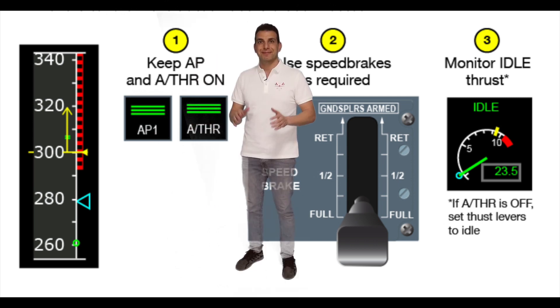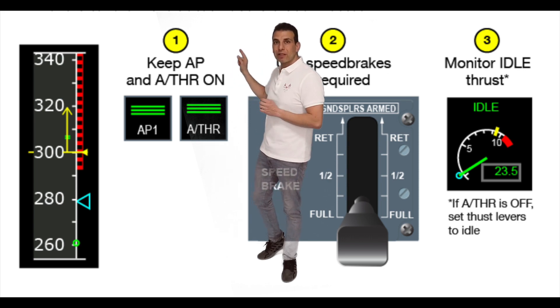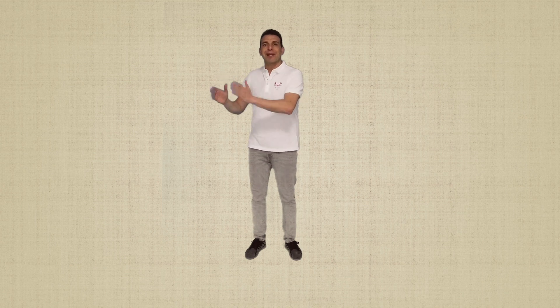Smooth application of the speedbrake is required to avoid VLS and maximum selected speed increasing too fast. Keep in mind that when reducing the speed selector on the FCU, the minimum speed that can be selected is green dot. Never select a speed below green dot, especially at very high altitude.